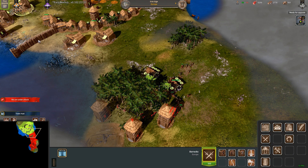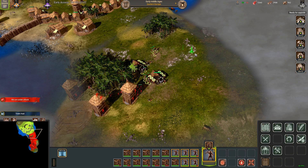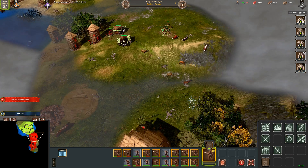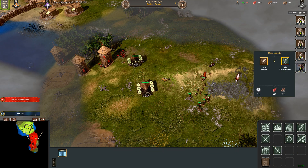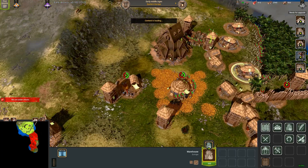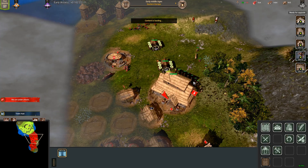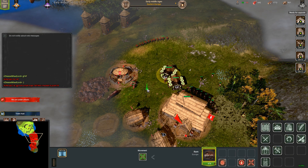Here you can see I use my rams to soak damage, and my infantry stand behind the rams and let the archers and towers attempt to take down the rams, which they are not doing very well. So I go round this way to circle his town hall and kill any workers that will try to repair, while my rams wear him down. As you can see, the towers and archers are just doing nothing to these rams because of their quite high armour — especially for an Iron Age unit. My slingers and spearmen start attacking the town hall, and one ram gets in range.